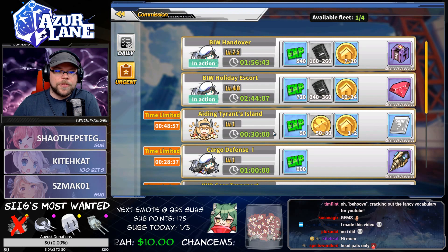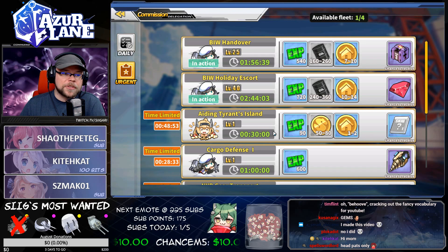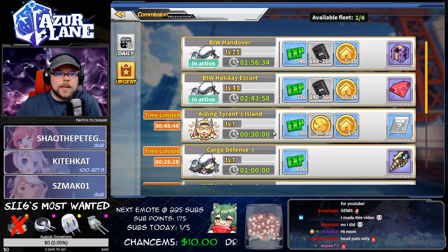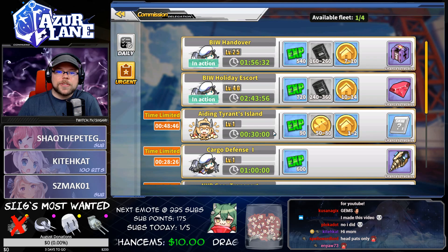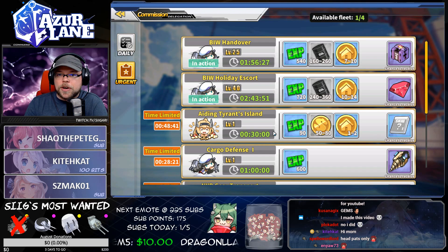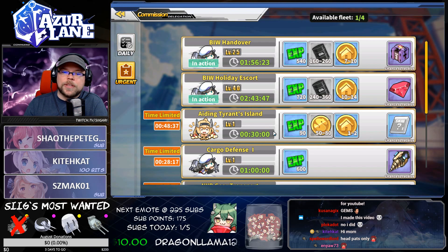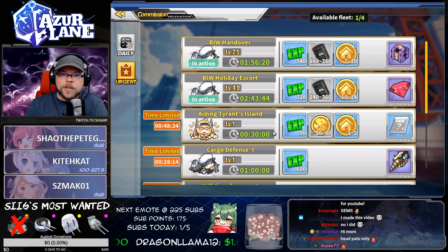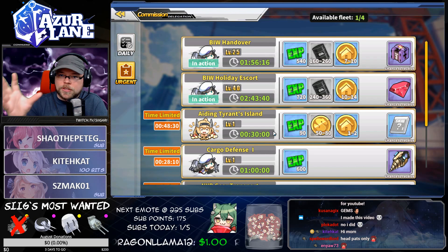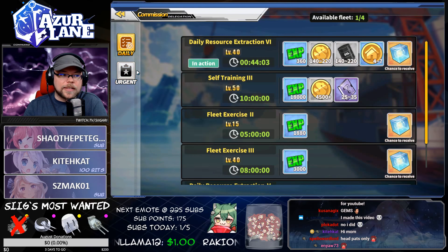If we're speaking to the importance of commissions and which commissions you should run over others, we can start with a general tier list. Gems are only bought through the cash shop and you get them for completing map stages three stars your first time. Gems obviously have a lot of value — you can use them to buy things like expanded dorm slots, more food space, more dock space, etc. So those should definitely be prioritized over anything else.